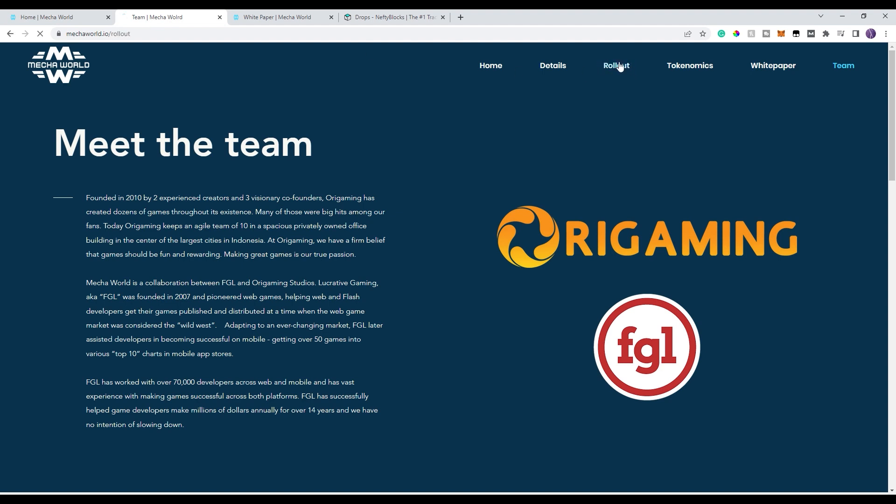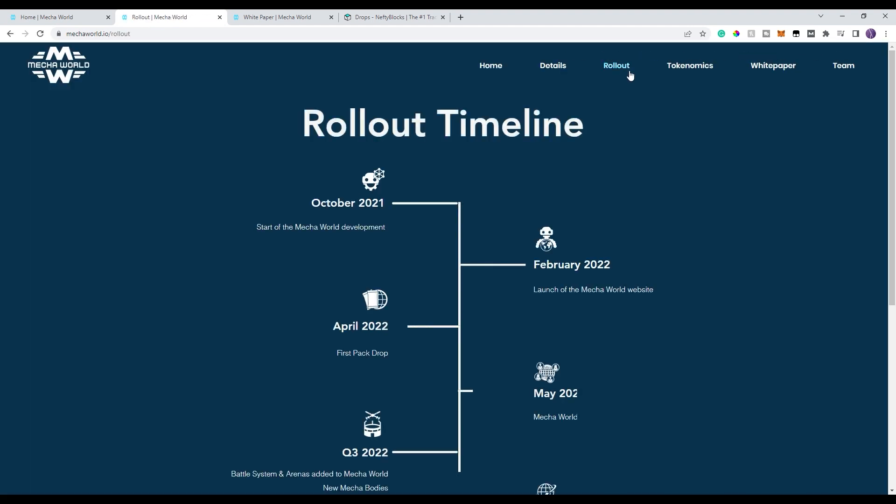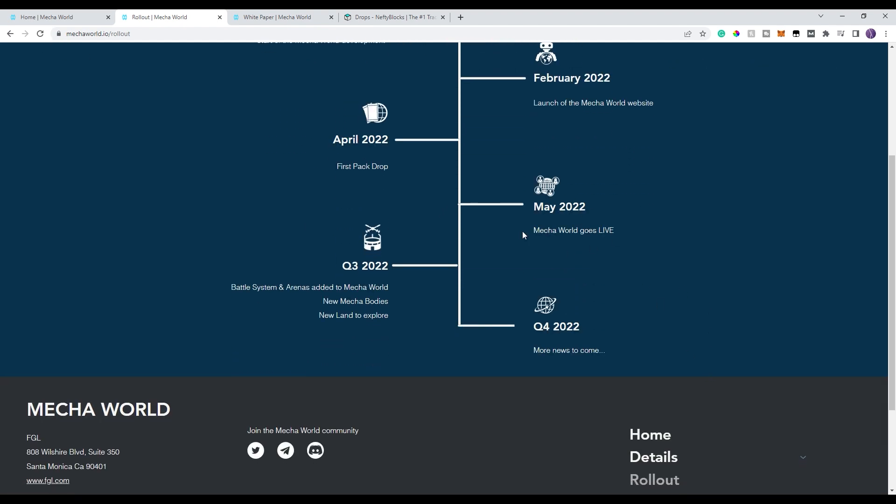I wanted to show the roadmap and then we'll go ahead over to the white paper itself. As I mentioned, they already did one first pack drop, which was just a few weeks ago. Tomorrow is the next pack drop. And then shortly after that — it could be a few days, I forget the exact date off the top of my head — they are going to go live with the game, so you can start playing shortly after you open your packs.